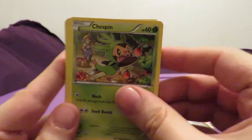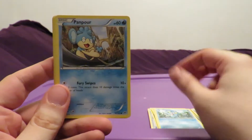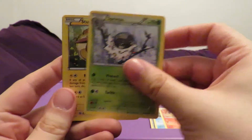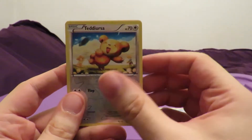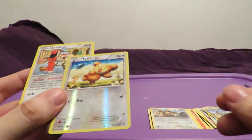We'll see. Chespin, Bronzor, Froakie, Panpour, Cyndaquil, Spupaw, Stunfisk, Ursaring, Teddiursa, and a Shmeargle. The Teddiursa was the Reverse Holo - it was just hard to see. Shmeargle is the non-holo rare in this one.